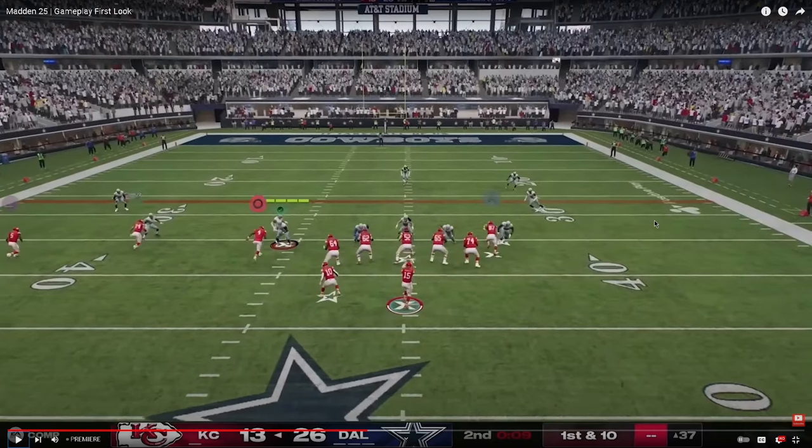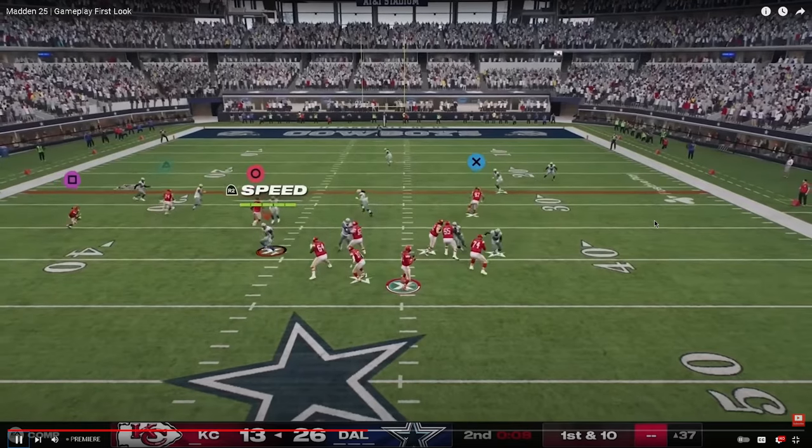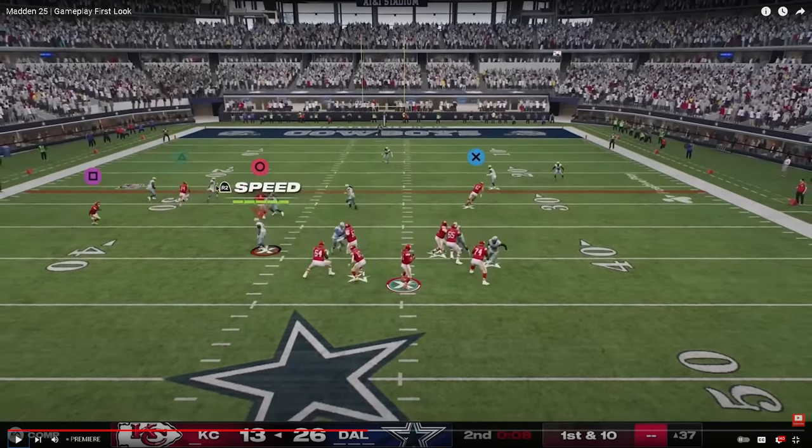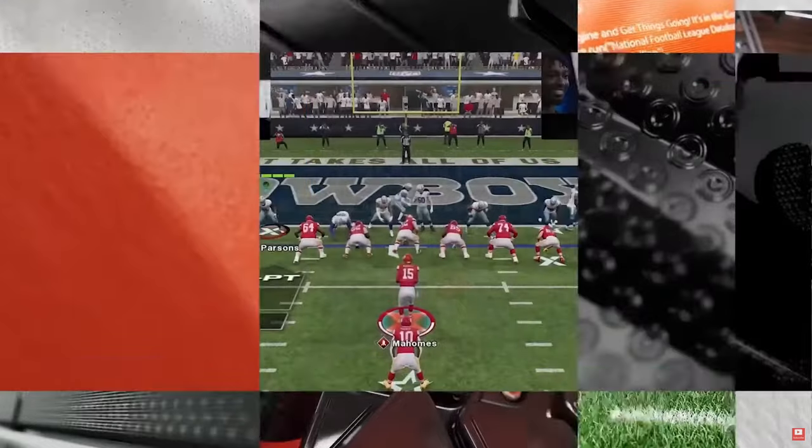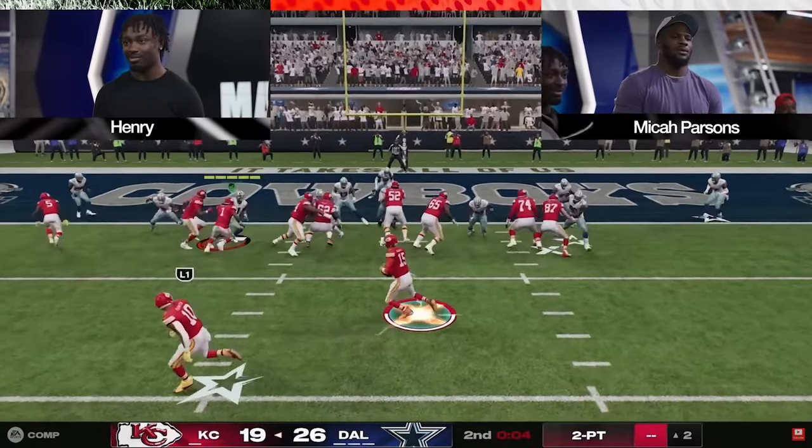There are nine seconds and Henry runs a coverage beater that worked last year — it works in College Football and it'll work in Madden 25. It's a tight end corner: the tight end goes to the corner, a streaker clears the middle third, the check-down is there, and the crosser is thrown between the hash and numbers as the third bites on the tight end. Exactly what happens. Great throw. Then pistol bunch, speed option — good read — and he gets in.